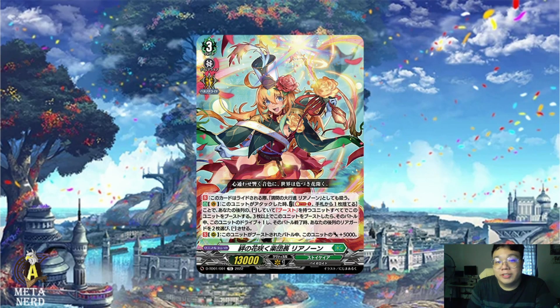Greetings YouTube, welcome back to the Meta Nerd channel. I'm Marcus bringing you another video for Card Fight Vanguard Overdress. This video we will be taking a look at Leonorn, which is the last right line of the three neutral decks. When you combine Neo Nectar with Harry you get Leonorn — Neo Nectar, Harry, I don't see a difference. In any case, we're getting sidetracked, so let's dive in.